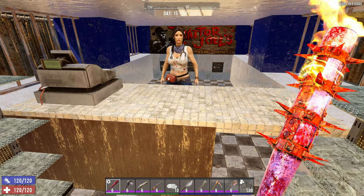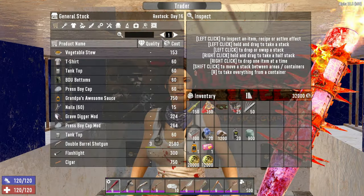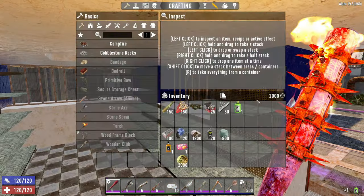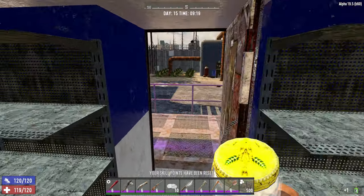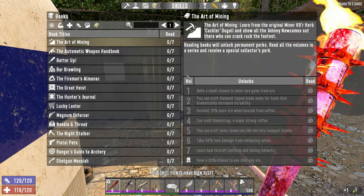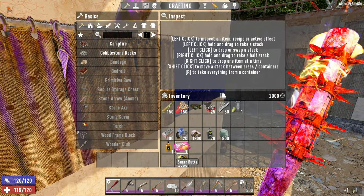What you're going to do is come over to the trader, come over to their secret stash, and buy a Grandpa's Awesome Sauce. Use that — but I forgot to use my consumables. F.